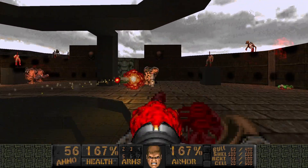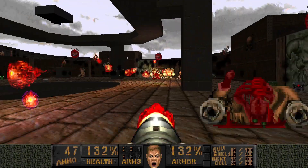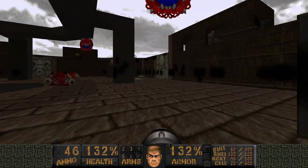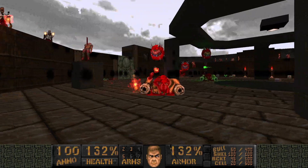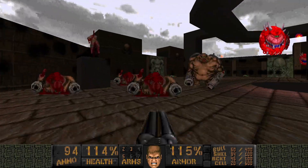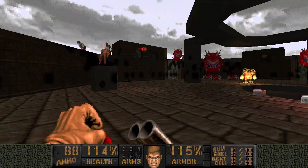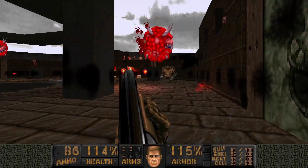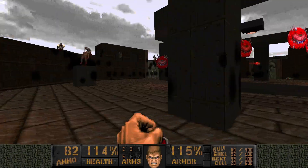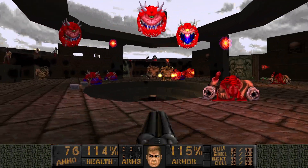So we'll still have to run around and avoid the revenant projectiles. Let's begin — it is time to get rid of this mess. Oh my god, we got some cacodemons coming in. This might complicate things. We're gonna have to whip out the super shotgun here. We cannot use the rocket launcher — all the cacodemons are flying around, they're just gonna eat my rockets. Still gotta keep running. Too many revenant projectiles homing at me. I'll take it slow. We are not in a hurry.